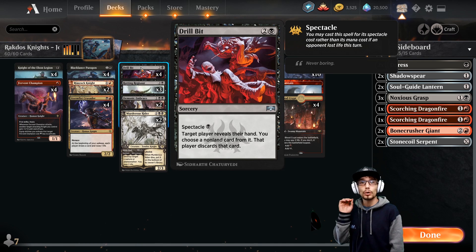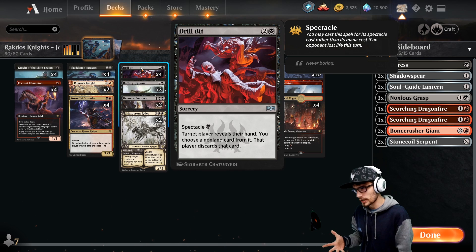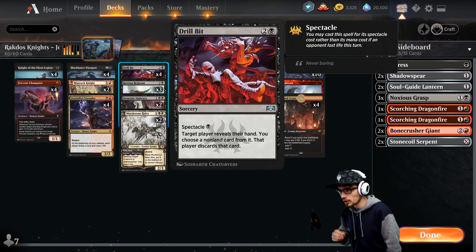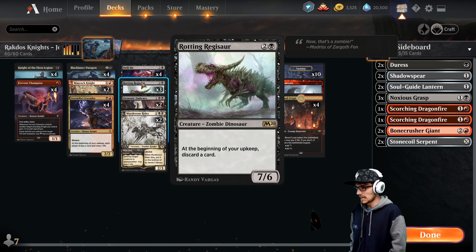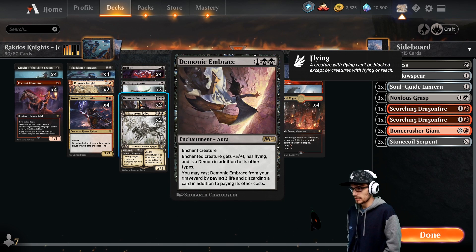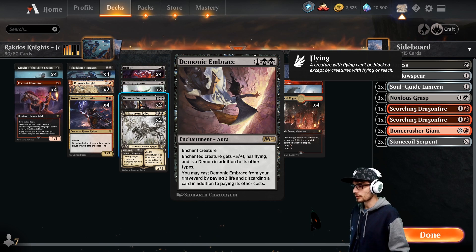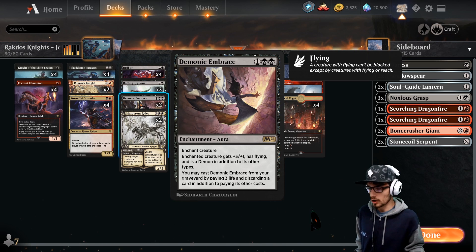With Drill Bit, target player reveals their hand, you choose a non-land card from it, and that player discards that card. Three copies of Rotting Regisaur — a 7/6 — at the beginning of your upkeep, discard a card. Two copies of Demonic Embrace — an enchantment — enchanted creature gets +3/+1, has flying, and is a demon in addition to its other types. We may cast it from our graveyard by paying three life and discarding a card.